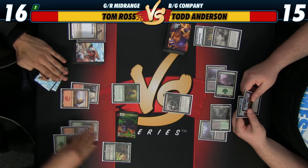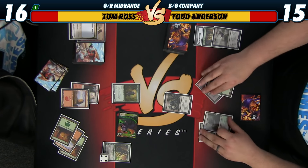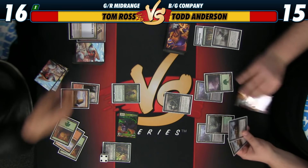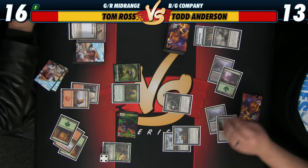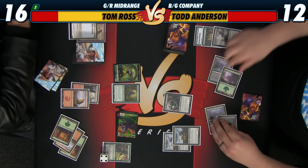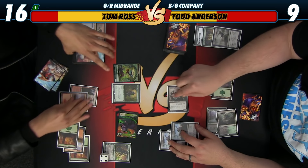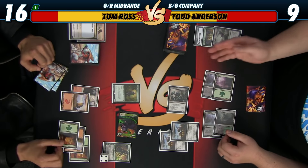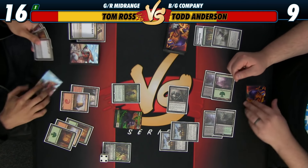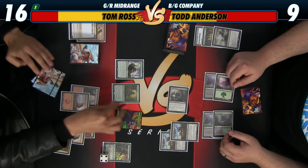I think I want to make a plant. I'm going to take one, play two Zulaport Cutthroats. I'm at nine. And then I'm going to attack Nissa.